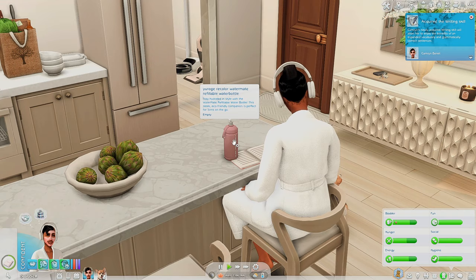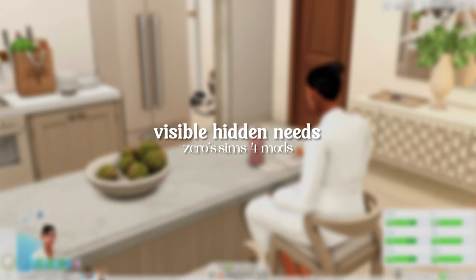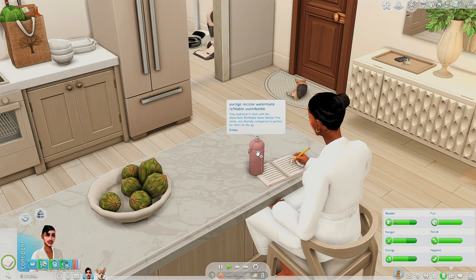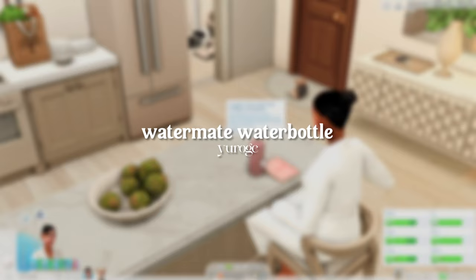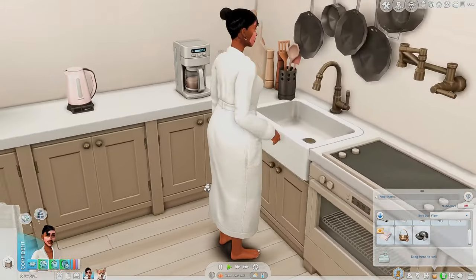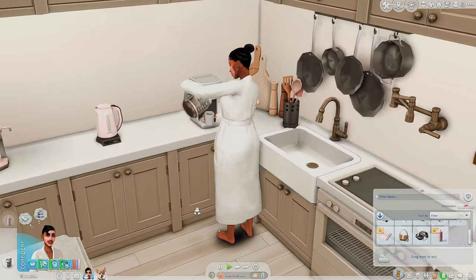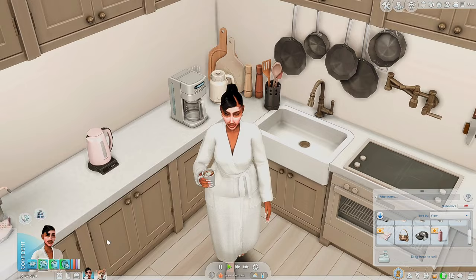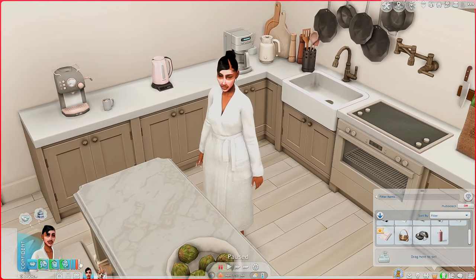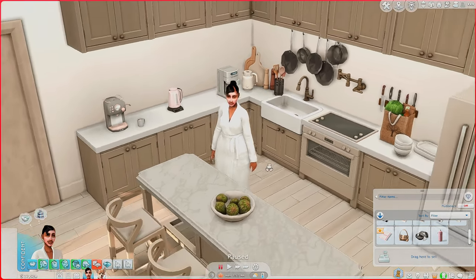Another mod that's been asked about a lot is part of the Visible Hidden Needs Mod by Zeros Sims 4 Mods — there is a water bottle that your sim can actually drink from, and this recolor is by York. It's great to bring when your sims go to the gym or you want them to carry water. When she drinks, it fills up her thirst, and there's also a buff she gets when she's thirsty and when she's feeling more hydrated.